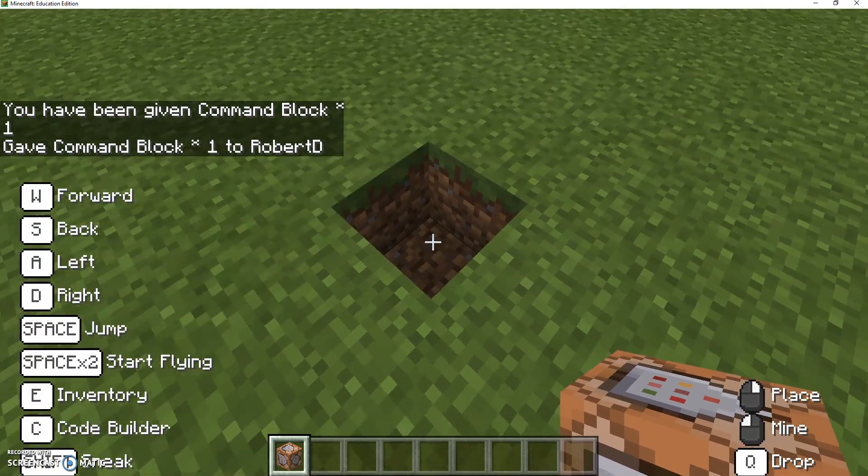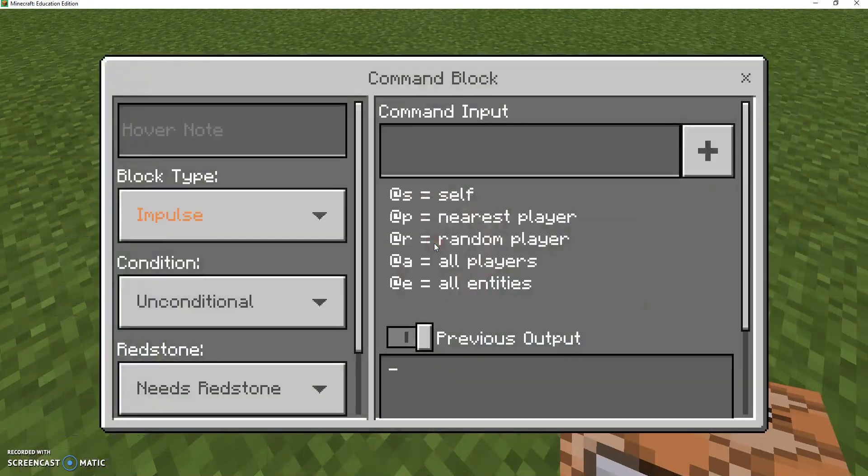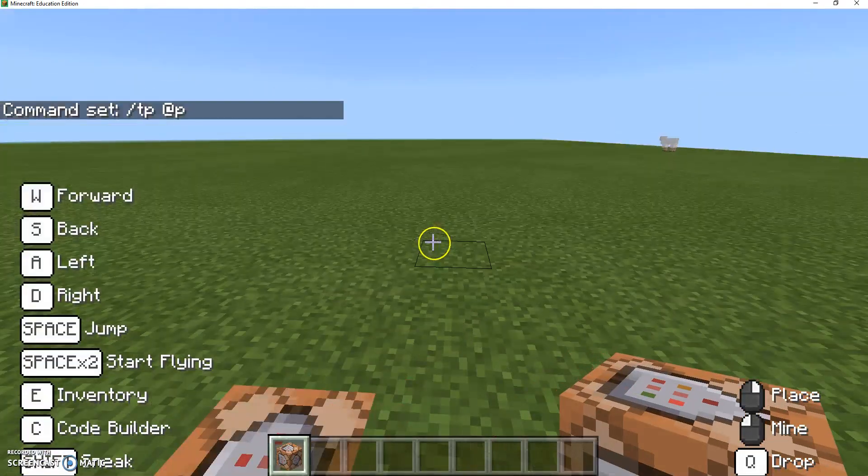So I'm going to place the block by right-clicking, then right-click again to open it and put the input. So I'm going to do slash TP — meaning teleport — closest person, the person standing on it, '@p'. Now we need to figure out where we want them to end up, so we're going to close out of here and find a spot to teleport.